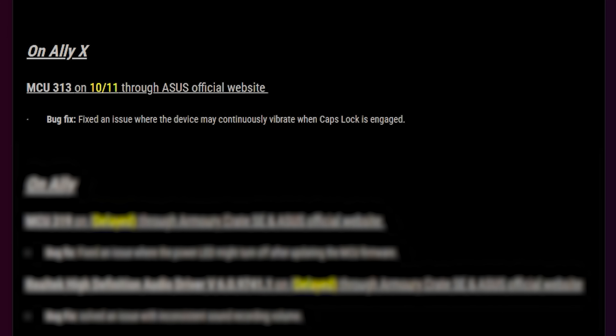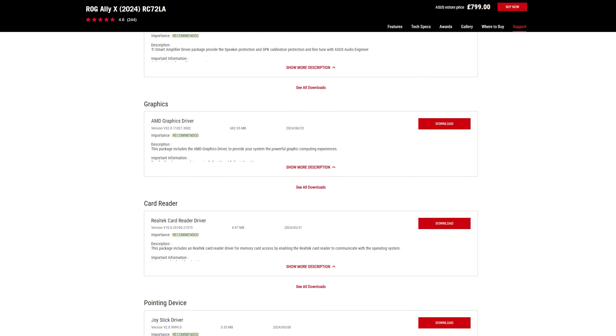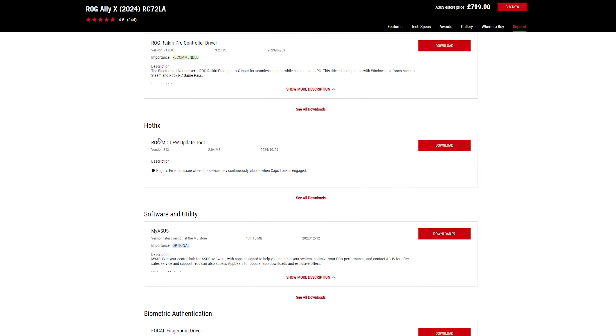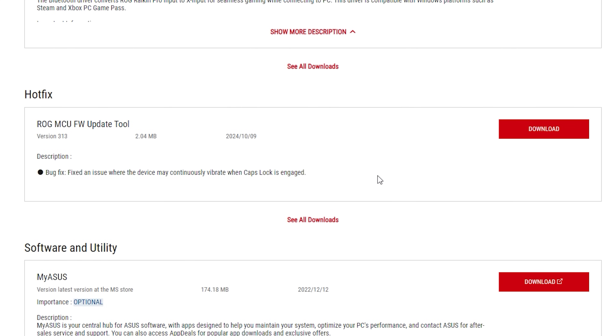But that's not all — there's an additional thing added to this changelog that wasn't on there originally. There's a new MCU 313 update available through the ASUS official website. You have to go to the support page for the Ally X specifically — it's a bug fix which fixes an issue where the device may continuously vibrate when caps lock is enabled. Funnily enough, I saw one very specific person showing this on Reddit, and I hadn't seen anyone else talk about it. So maybe they're the cause of this fix — it would be cool if ASUS are watching that closely.